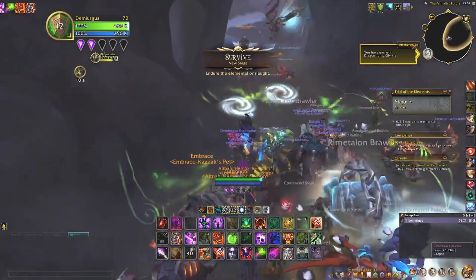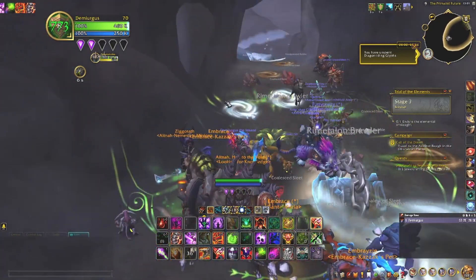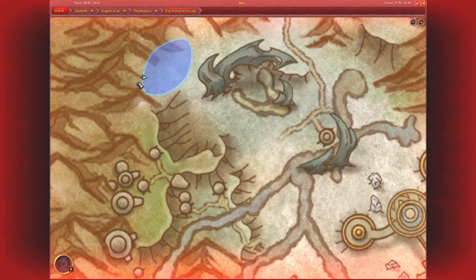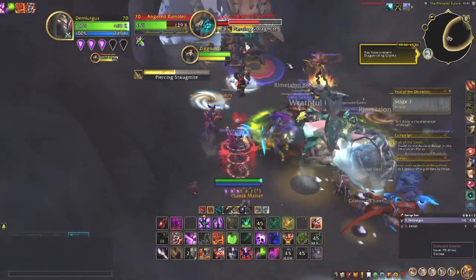That's basically it. You wait for the Primalist Future event to end, or be close to ending. Then you walk over to this location. After that, the event will start. As you can see, everyone is here.